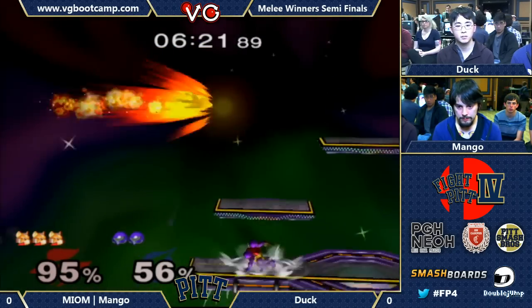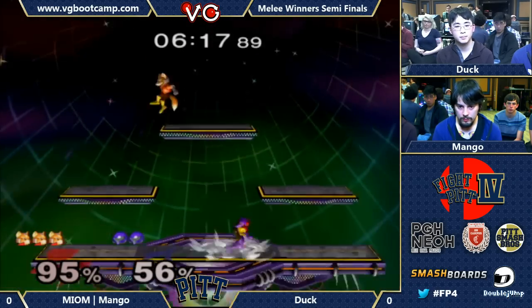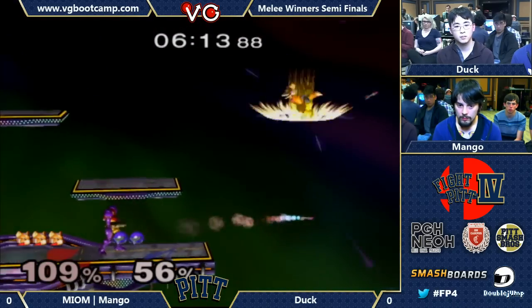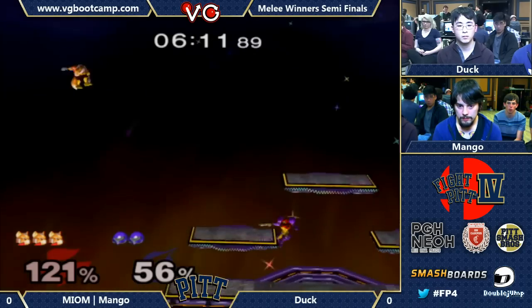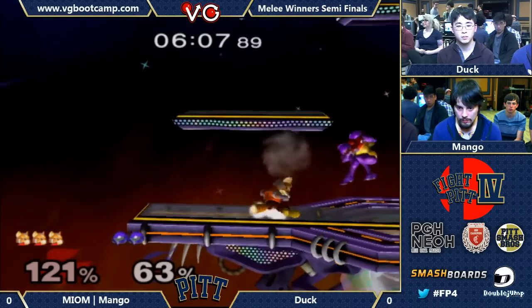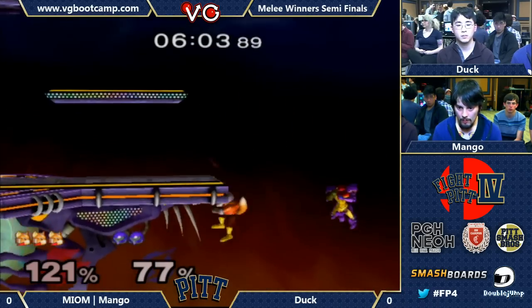Duck gets him with that nair, doesn't get him on the top platform. Nice forward smash — the gun punch. Duck's tilts are crazy, but Mango's pressure is kinda like the antidote to that.